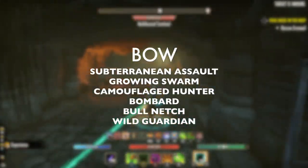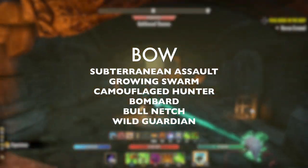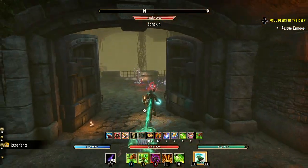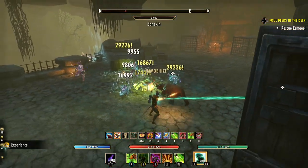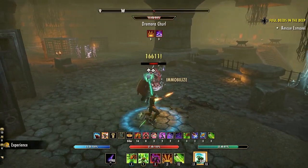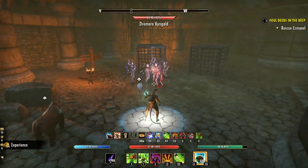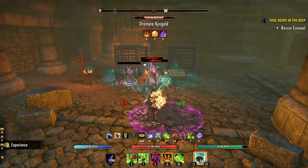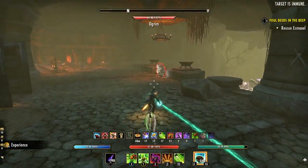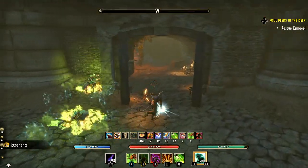The skills on this build are very simple. On the front bar bow: Subterranean Assault, Growing Swarm, Camouflage Hunter, Bombard, Bull Netch, and Wild Guardian for the ultimate. You approach a group of enemies and fire off Subterranean Assault first, a second or two early because it has a three-second delay. Follow that up with Growing Swarm to debuff all enemies in the area, then spam Bombard. Most basic enemies will have zero chance of surviving this combo, and even if they do, your bear pet can make quick work of anything still left standing.